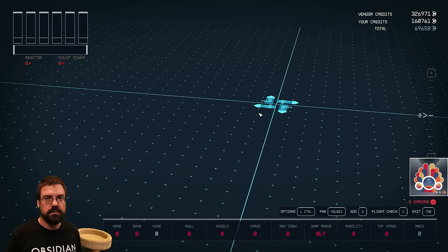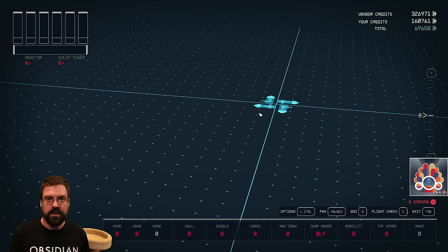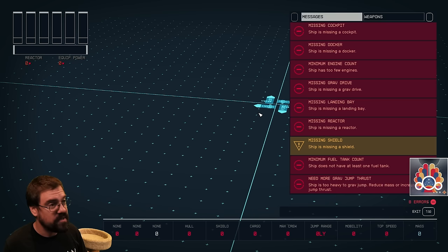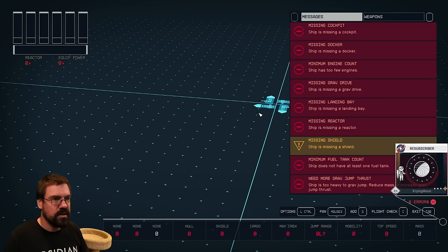What is a ship in Starfield? A ship is composed of a bunch of key components put together in the right order to get all the necessary parts for your ship to fly. If at any point you want to know what your ship is missing, you hit the C key. This is called the flight check — think of it as a mini-quest showing you what you need on your ship until it flies.